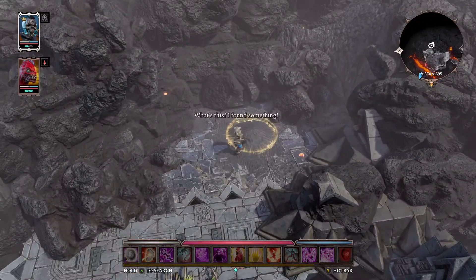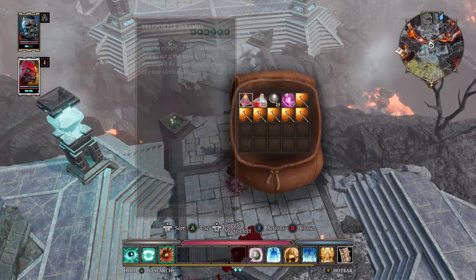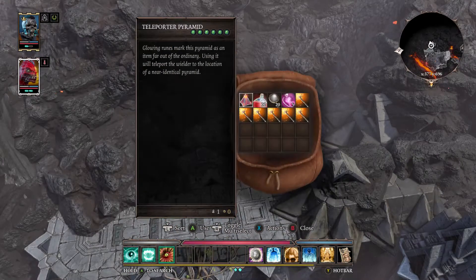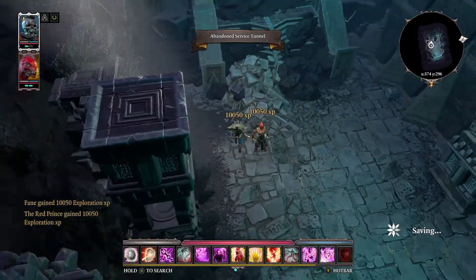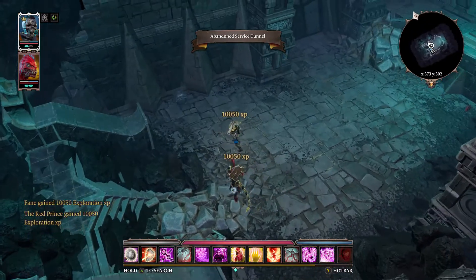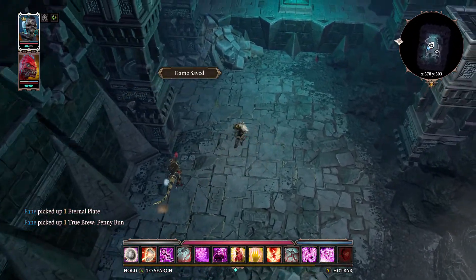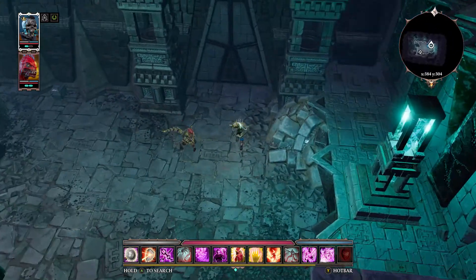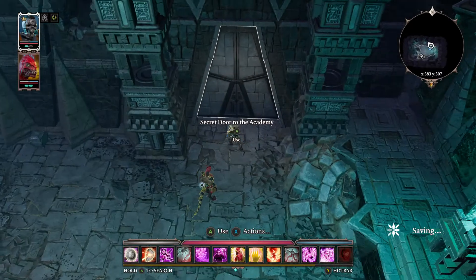There's something to dig up here. Teleport the Red Prince over, put them back together, and here's the back way in — another chest open. This is the back way in. I'm just going to do a quick save because I want to go the front way in.